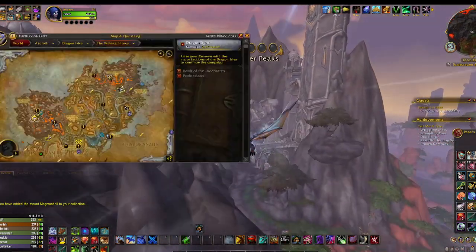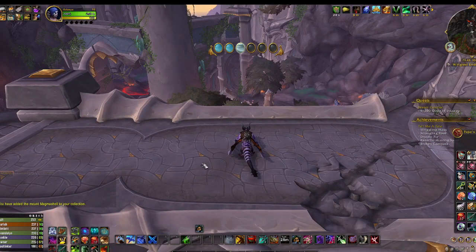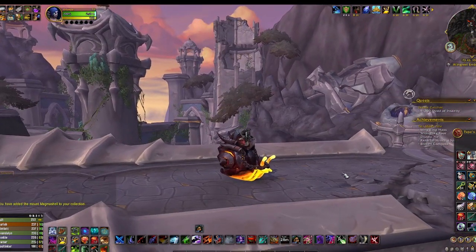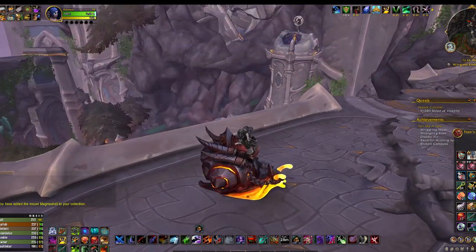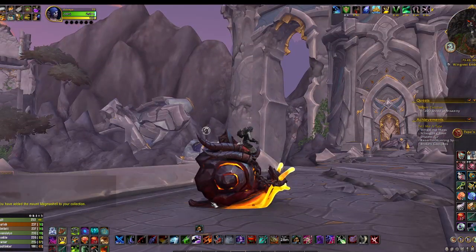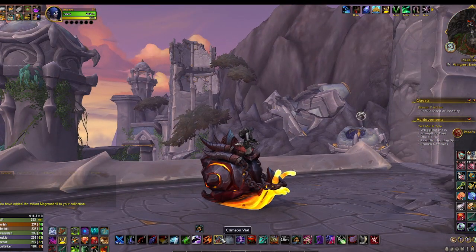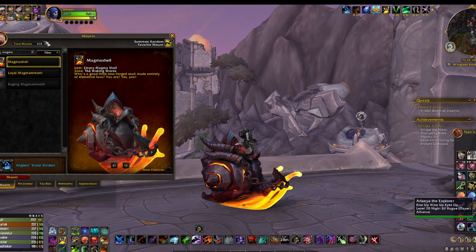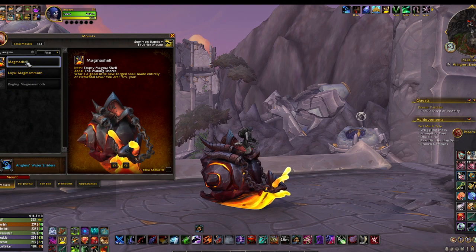I'm going to park somewhere safe so she can test this out and we can look at both of them. So what we have is the Scrappy World Snail — this is the one you get from the mag motes. It's got the little chain, the little dragon horn things. It's reminiscent of Deathwing's armor and horns, except it's not chipped on one side trying to wreck everything. That's the Scrappy World Snail. Now the one I just got is the Magma Shell — it appears to be a darker hue of the same mount.